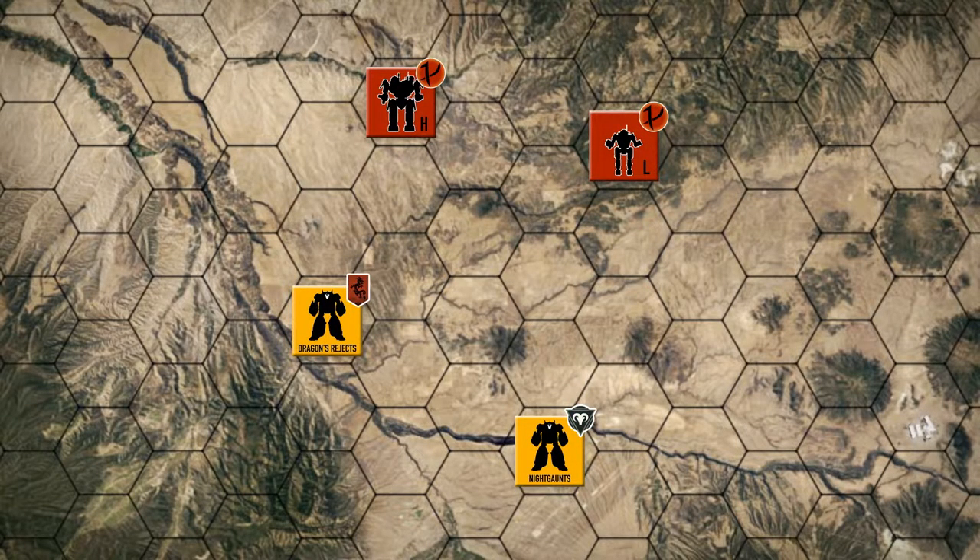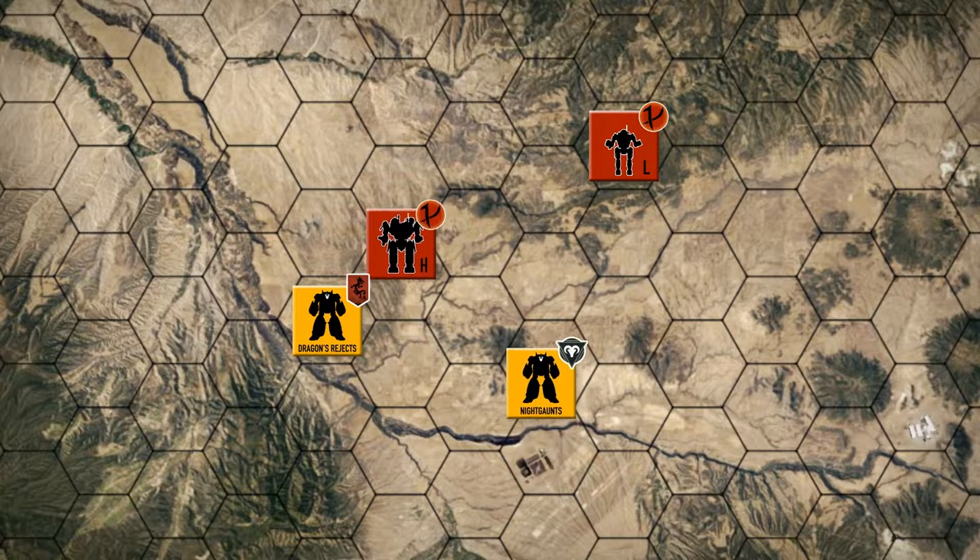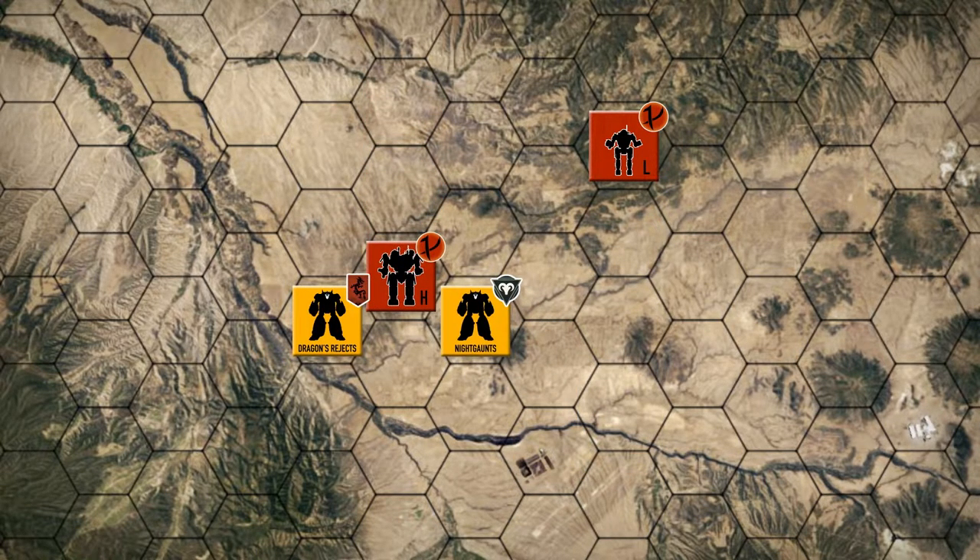Hey everybody, welcome back to the channel and another episode of the Battle for Astrakazi. The Dragon's Rejects have been pushing down the Valley, getting great results against the Reapers, and in so doing, has forced the Reapers to counterattack. This is what the Nightgaunts have been waiting for, as they are about to slam into that counterattack.